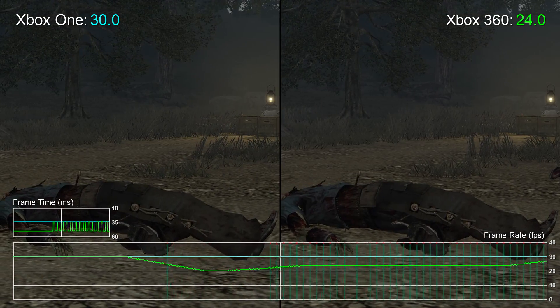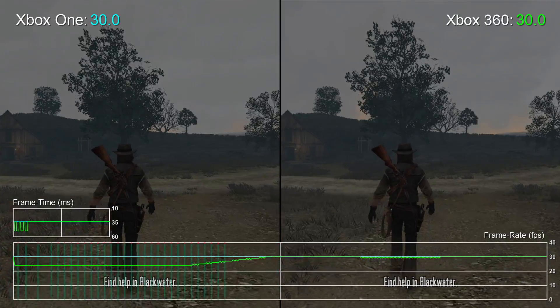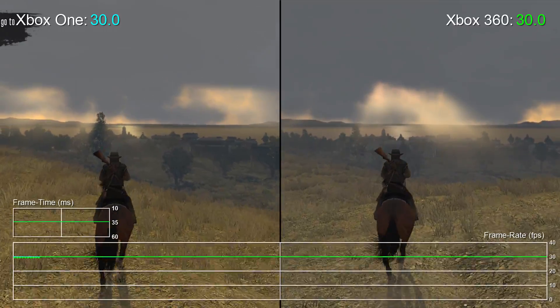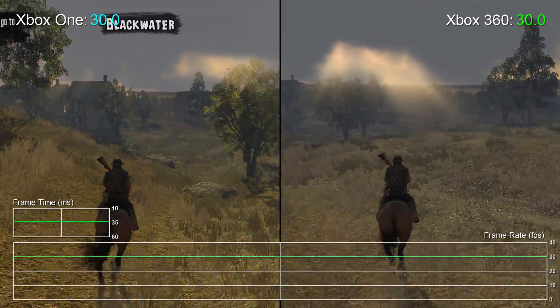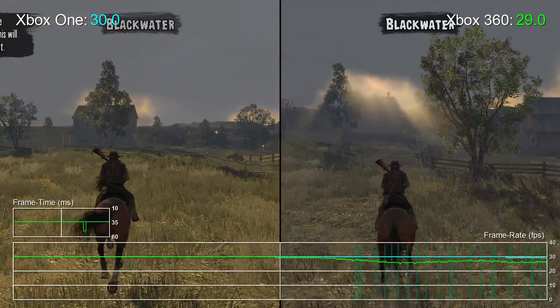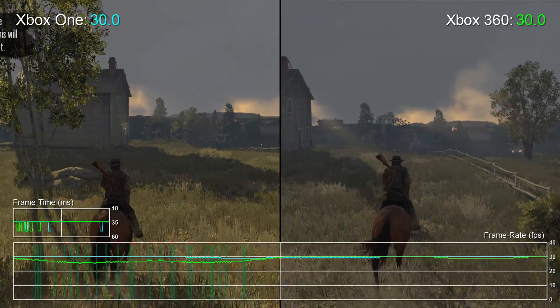Is it an even 30 FPS on Xbox One? No, not quite. Even approaching a zombie-infested Blackwater town, you'll see a small dip to 28 FPS on Microsoft's newer console. But the fact is you're getting a much smoother experience by and large, and almost every other test runs at that 30 FPS target. And of course, all that tearing we see at the top of the screen on 360 is removed too, which is par for course with backwards compatible titles.